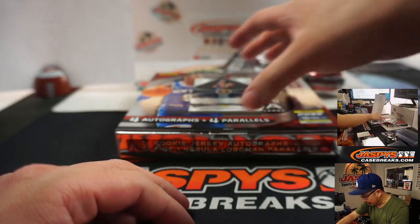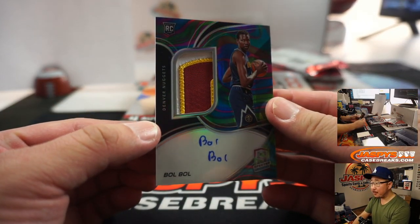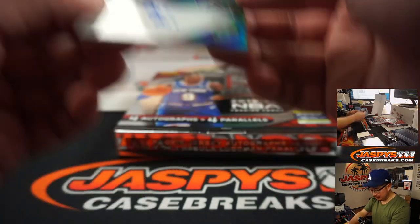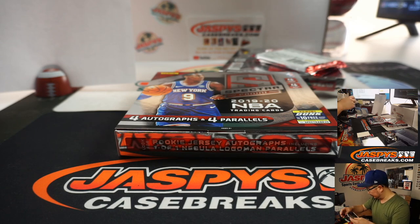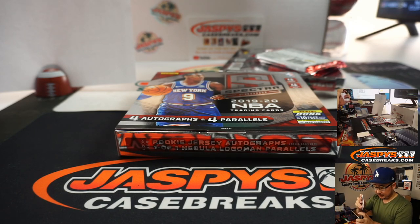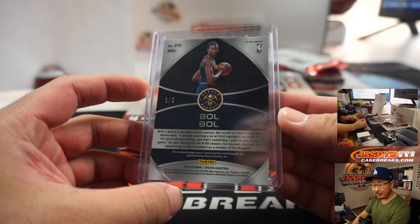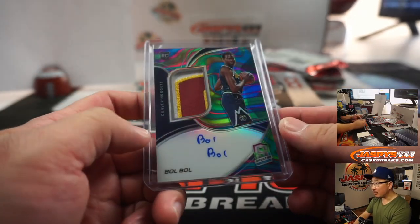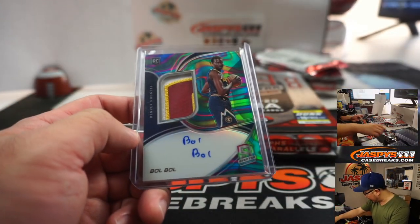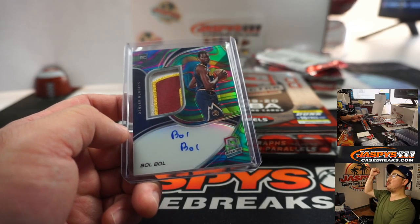We've got a two out of five — bowl! That is nice. Three-color patch and autograph. So that's for number two — that is going to be for Mark. Nice one, Mark, out of fives and under of course. Get the train whistle — all aboard the Big Hit Express!